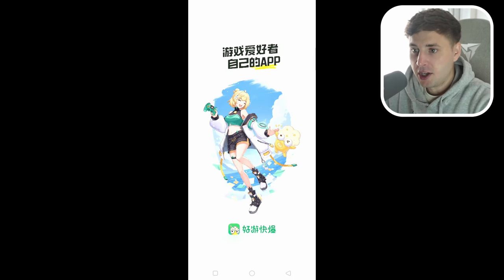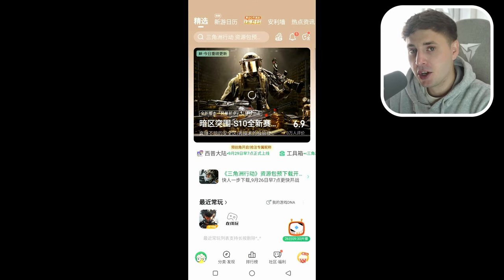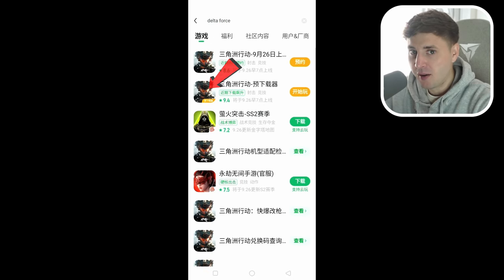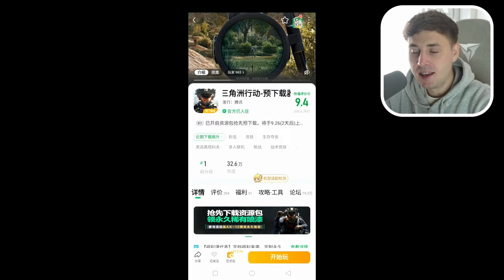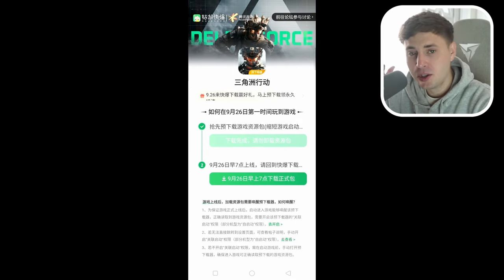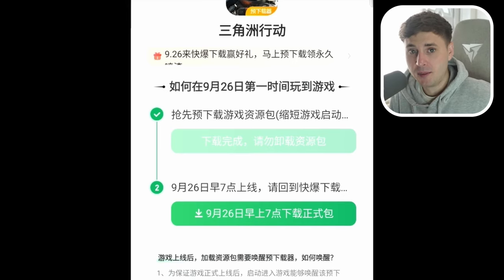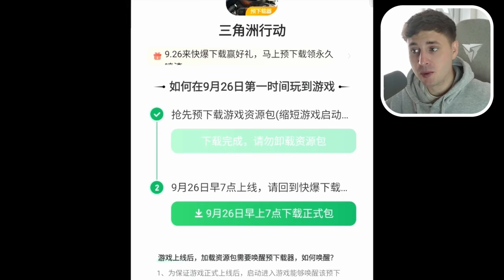Once you have a WeChat account, open up this Chinese App Store that we've already downloaded earlier and search Delta Force. Find the one that has a little orange word next to the picture - you don't want to pick any of the other ones because you don't know what they are, there could be some random apps. Hit the orange box on the bottom right of that page and it will take you to the pre-download page where you have two options. Hit the top one and it will download the pre-download file, which is only like seven megabytes. The second option will show you the release date of the 26th of September, so all you'll need to do in two days time when the game launches is go to that page and hit download to get the full game.